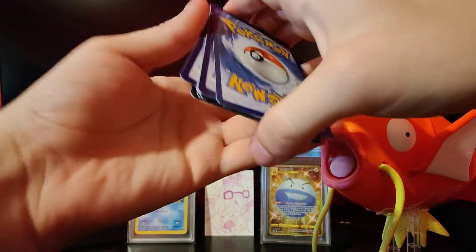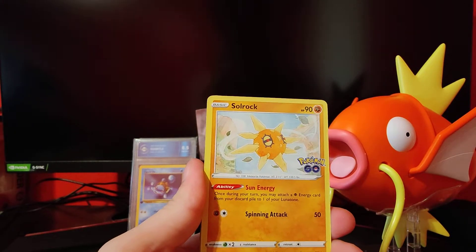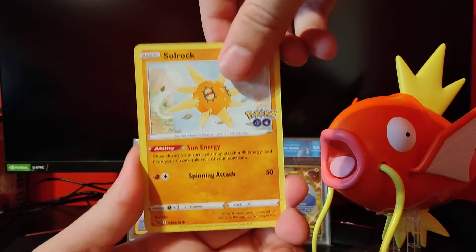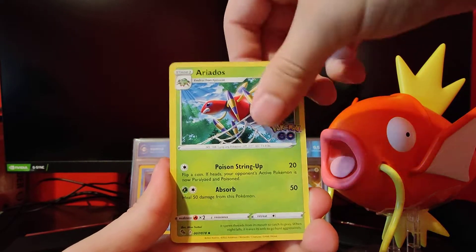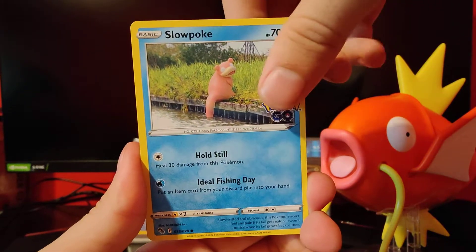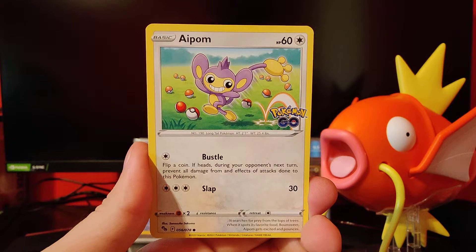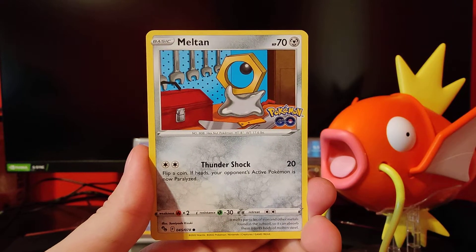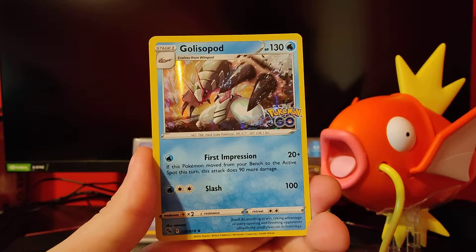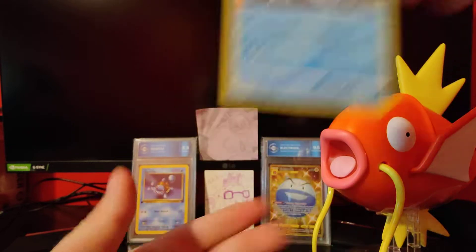Another V-Star — a lot of V-Star cards in this one. Solrock, Areados, Charmeleon, Slowpoke, Bidoof, Magikarp, Apom, Melton, Squirtle Reverse, and a Gallade pod. Squirtle is just regular. Gallide hollow.